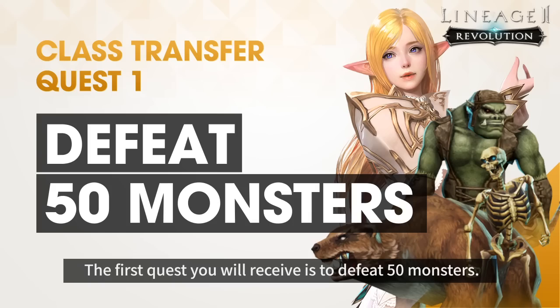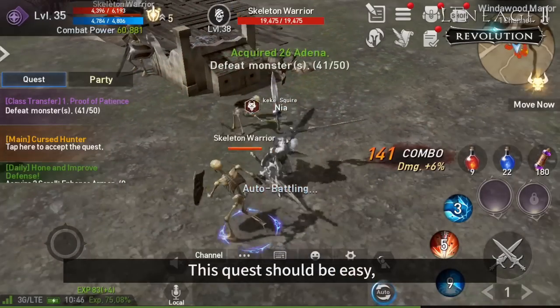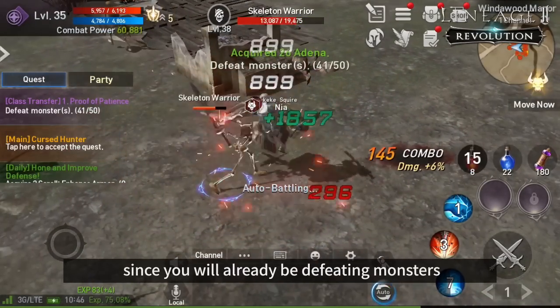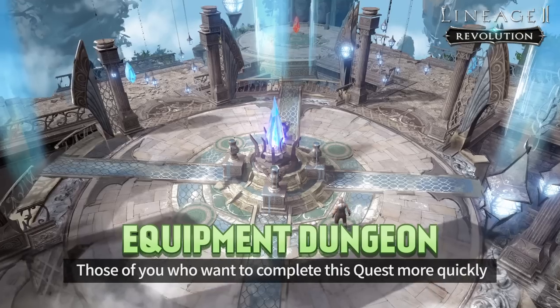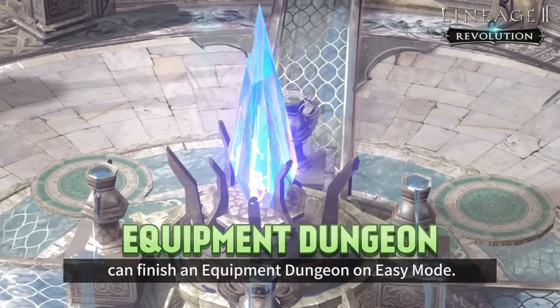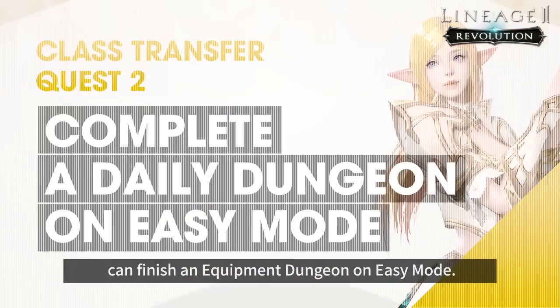The first quest you will receive is to defeat 50 monsters. This quest should be easy since you will already be defeating monsters as you complete main quests or weekly quests. Those of you who want to complete this quest more quickly can finish an equipment dungeon on easy mode.